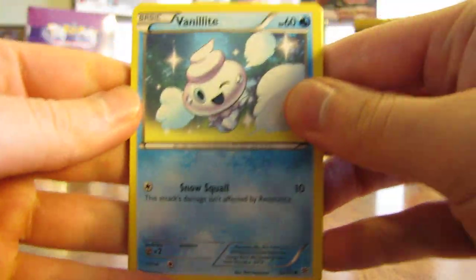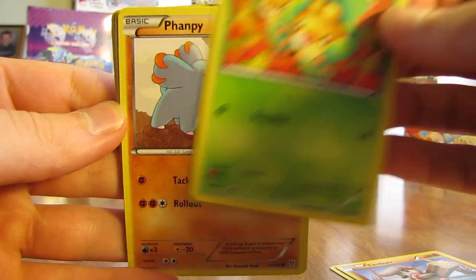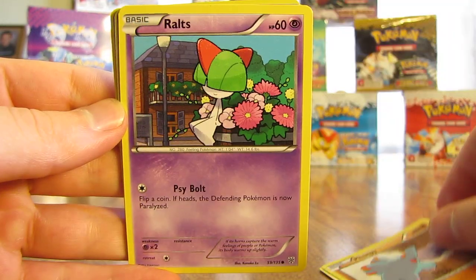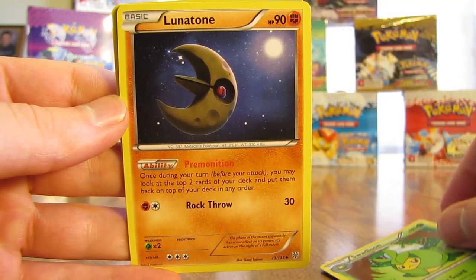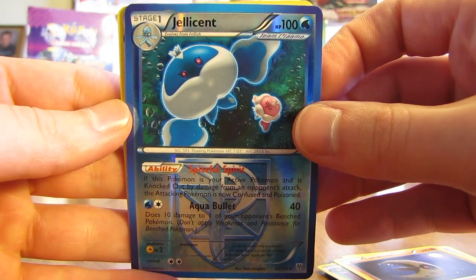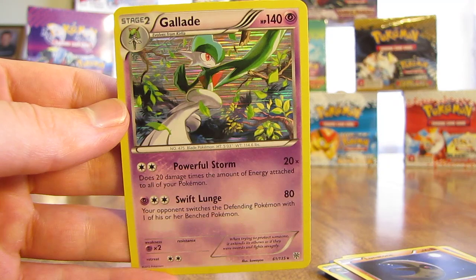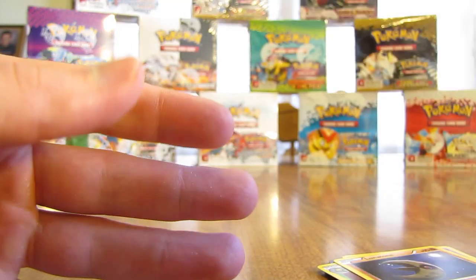On to a pack with Lugia on it — how about a Lugia EX Full Art inside? Or really any full art card would do. So we have Vanillite, Timber, Sewaddle, Fanpee, Ralts, Colress, Swadloon, Lunatone, and the reverse holo is a Jellicent — that's a rare reverse holo. And the actual rare in the pack is a Glaceon holo. So now we're starting to heat up with holographic cards — a couple of packs out of the three have holo cards.